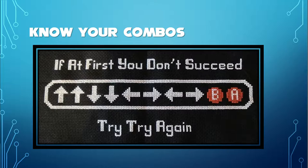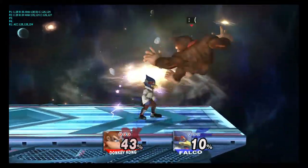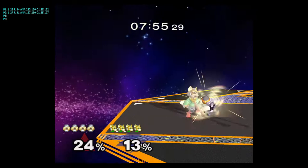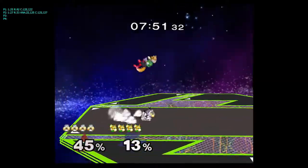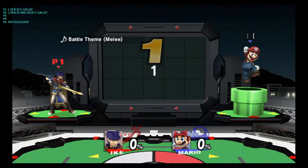Next is combos. Start off simple — don't try to rush it as it takes away all the fun. Try to figure out what your character can and can't do. Each character has different frame data, or how long it takes a move to start, how long it takes the move to last, and how long the move takes to end, also known as ending lag. Most smash attacks have more ending lag than jabs or tilts, so smash attacks aren't typically used for combos, whereas tilts and fast aerial attacks are.